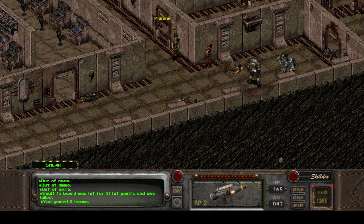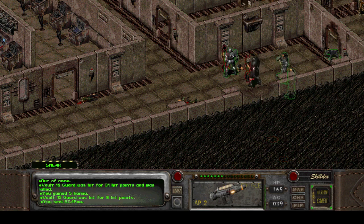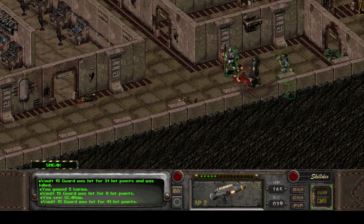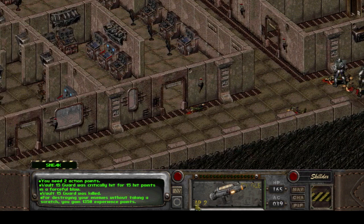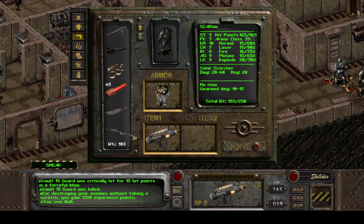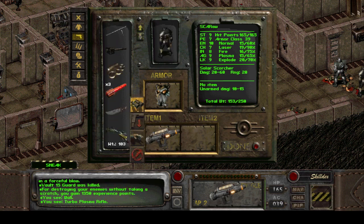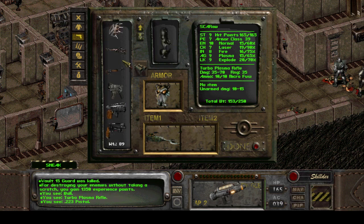I want to get bonus AC. It's quite powerful for its tiny size. I have, for example, this weapon — the Turbo Plasma Rifle — and its damage... wait, we can equip both to compare.